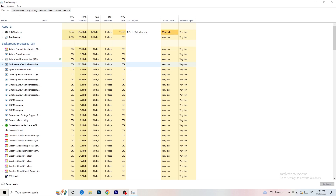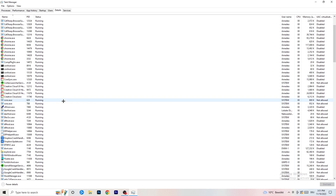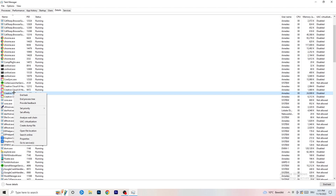Once Task Manager opens, navigate to the Details tab in the top left corner and search for your game or launcher. Right click it, go to 'Set Priority', hover over it, and click on 'Above Normal' or 'High'. Check for yourself which one works better — it depends on your PC. Try above normal, try high, then try to start your game.